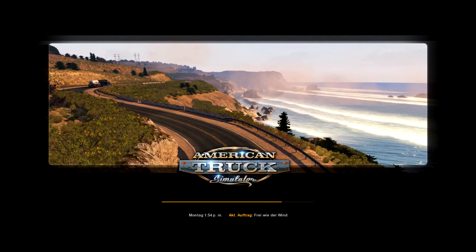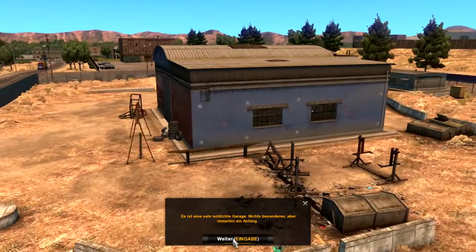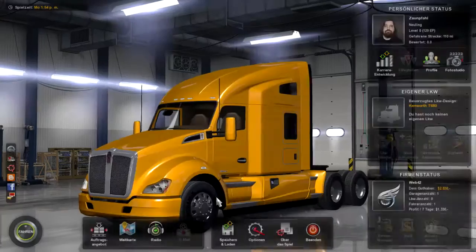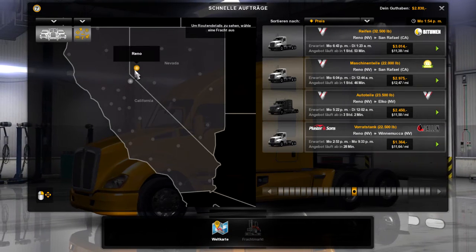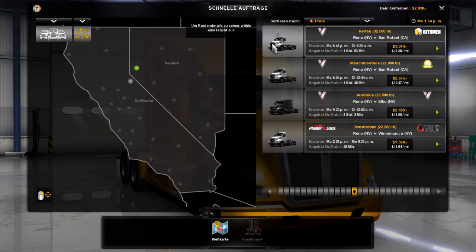Was machen wir denn als zweite Fuhre? Tue ich jetzt so, als wäre ich ein Trucker? Meine erste Garage — nichts Besonderes, aber immerhin ein Anfang. Habe ich noch nichts, was ich hier hinstellen kann? Ja. Irgendwann kann ich mir vielleicht einen LKW leisten. Tue ich also so, als wäre ich in Truckee — in Truckee gibt es aber keine Aufträge für mich, dann muss ich halt nach Reno gehen.